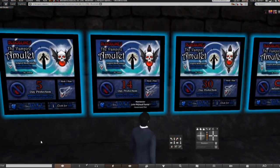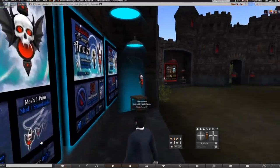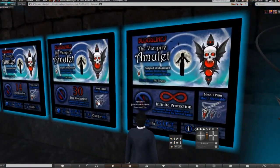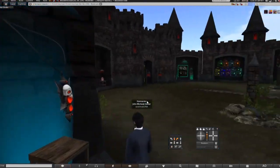They do have five-day protection, fourteen-day protection, thirty-day protection, and the infinite. I recommend if you're going to go for the Forever Amulet, get the infinite one, which is seven thousand nine hundred and ninety-nine Lindens — so about eight thousand Lindens. Expensive as hell.